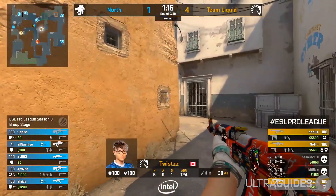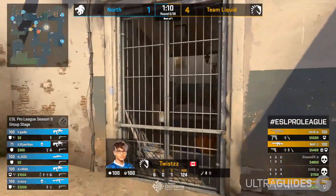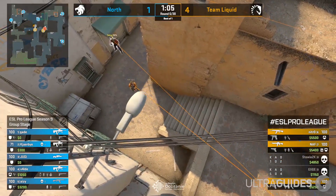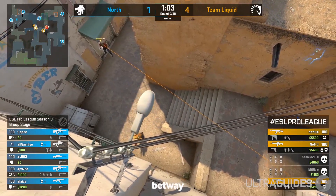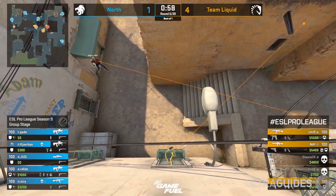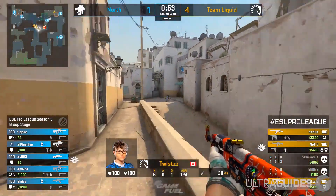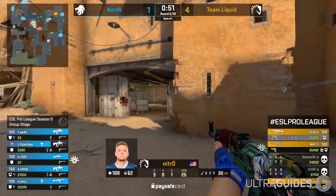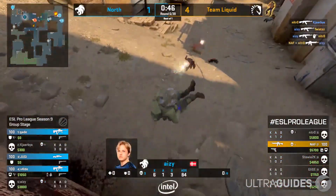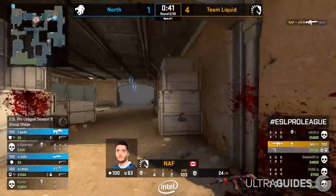Number 8: Eco. An eco round does not always mean buying zilch. Normally an eco round is called because the next round will also be an eco. This means you can sacrifice a few precious dollars to buy a P250 or smoke to give you a tiny bit more of a chance to plant the bomb, which gives you extra money or even wins you the round. With the new economy update, this type of round will most likely be favorable as there won't be many cases where you're going to double eco anymore. Completely smoking out a bomb site on T side will allow you to rush in and plant the bomb, meaning you'll get at least $300 whether you win or lose.